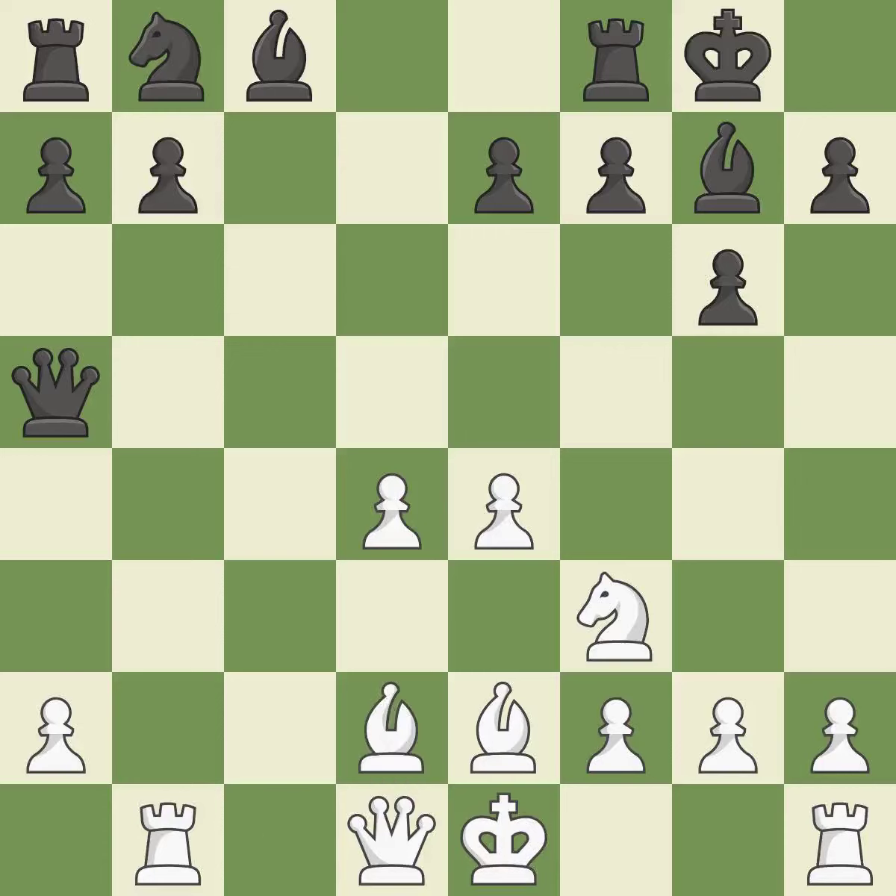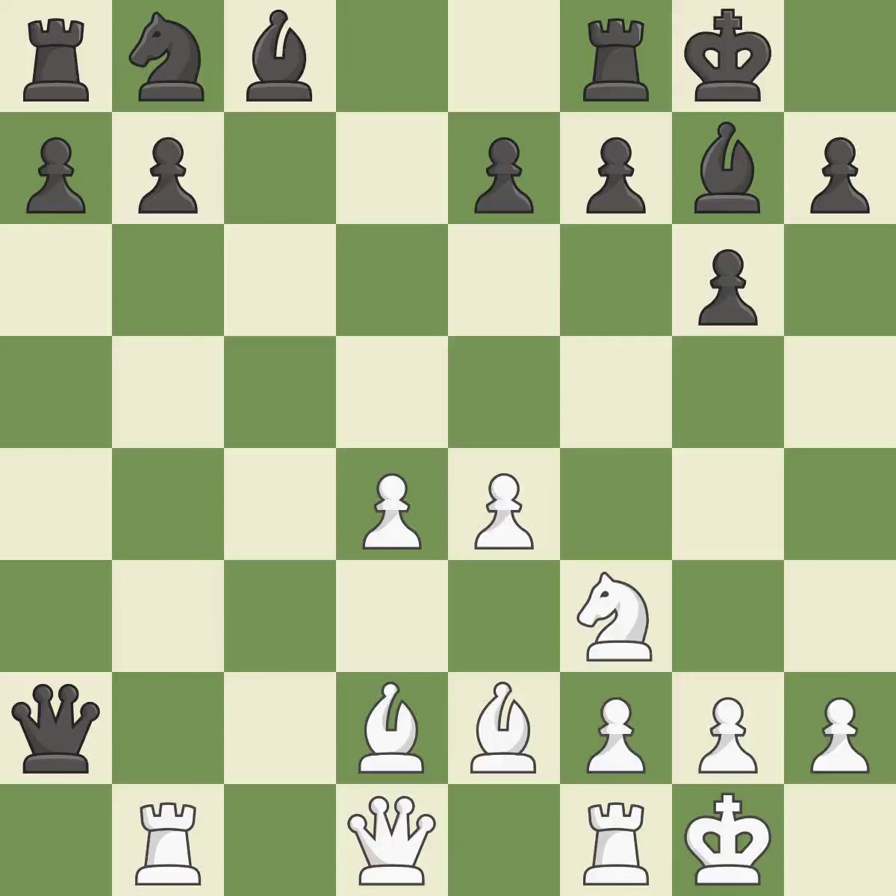Bd2 develops the bishop, gets white out of check, and attacks the black queen. Xa2 captures a pawn and moves the attacked queen. Castling gets the king out of the center and activates the rook. Bg4 develops the bishop and attacks the knight, threatening to remove the defender of the white pawn on D4. Bg5 attacks the E7 pawn and allows the white queen to defend D4.